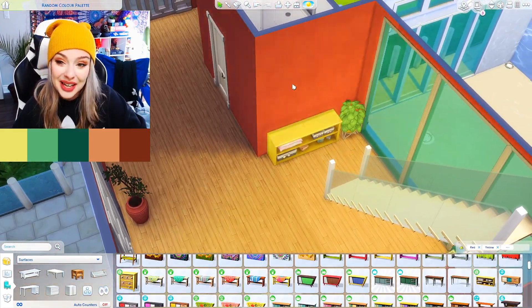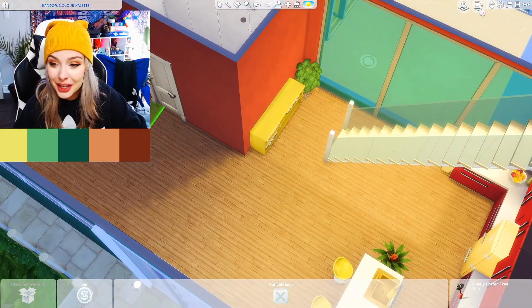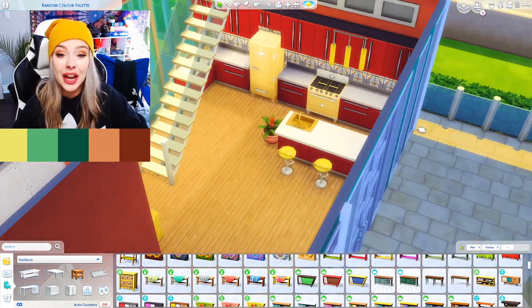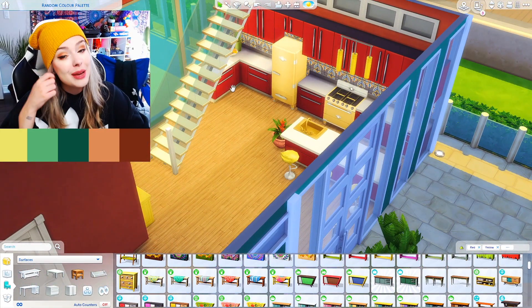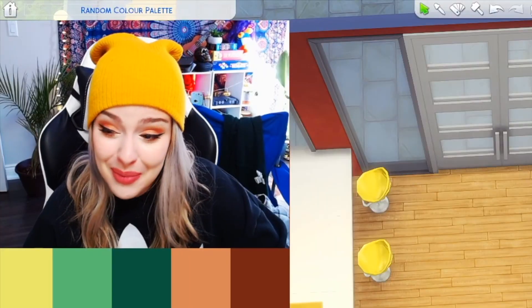I'll do a nice end table moment over here, right down the center. We could probably fit a dining room, so I'm going to try and get that going right down the middle here. So far, so good. I'm not the biggest fan of the color scheme, but hey, this is a challenge, right? Remember we signed up for this.